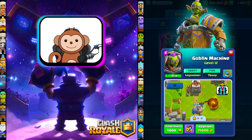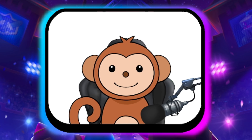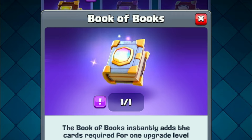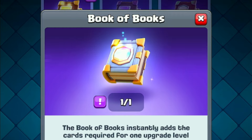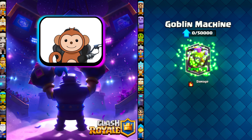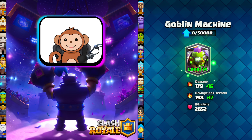The second card I'm going to upgrade to level 14 is the Goblin Machine. I've been funneling all of my Legendary Wild Cards to this — it's at level 13. I got lucky this season and was able to pull a Book of Books from a Legendary Drop. Let's use this to take the Goblin Machine to level 14.